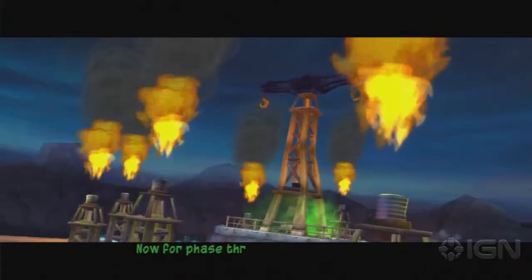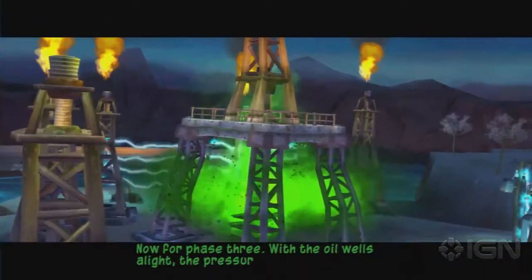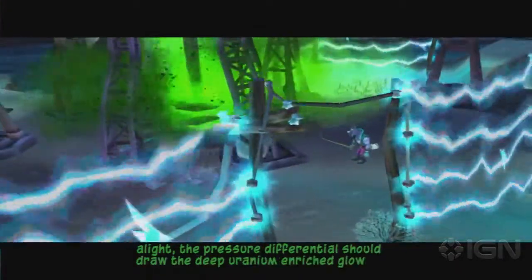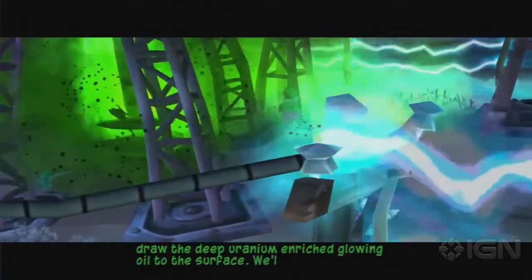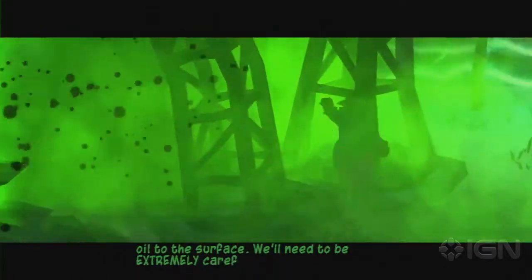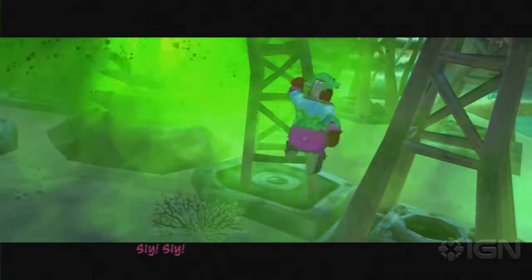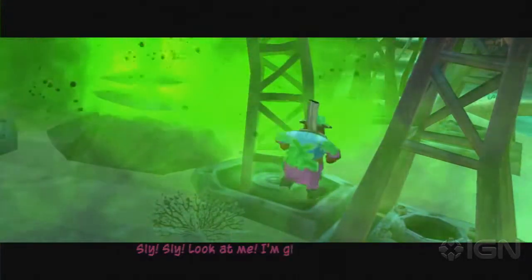Now for phase three. With the oil wells alight, the pressure differential should draw the deep uranium-enriched glowing oil to the surface. We'll need to be extremely careful in retrieving a small sample. Fly! Look at me! I'm glowing!